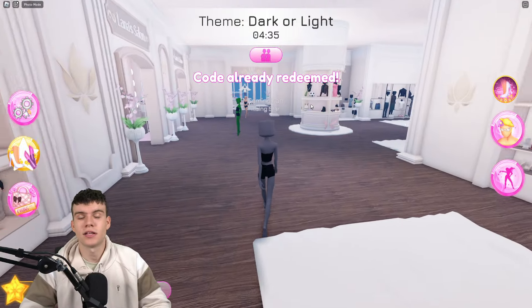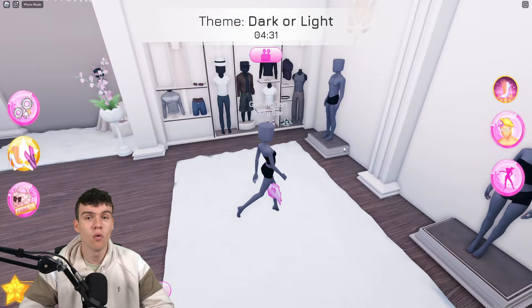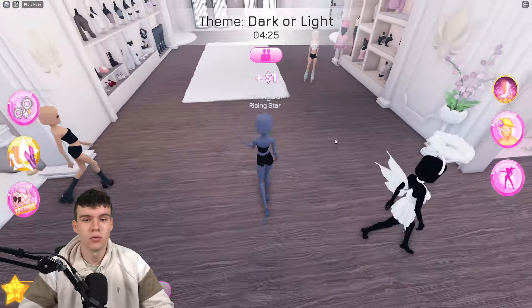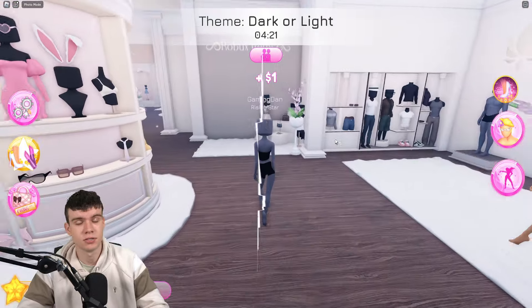The final code today is LANA BOAT — go ahead and redeem that one. As you can see, I've already redeemed that code, and that's going to be it for the video here inside Dress to Impress. As always, whenever this game updates or releases new working codes, I'll be making new videos showing you all of them, so stay tuned. I hope you enjoyed this video — if you did, make sure to like and subscribe to show some support.